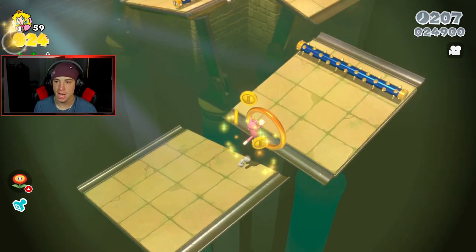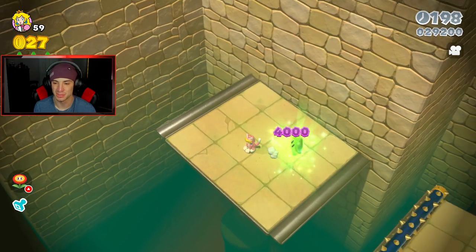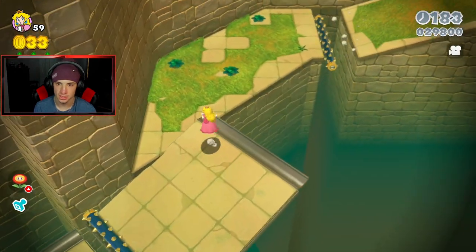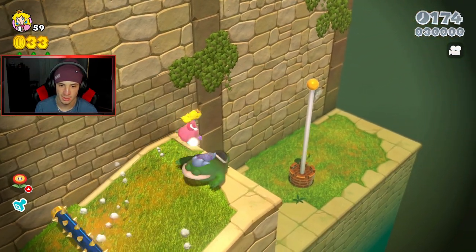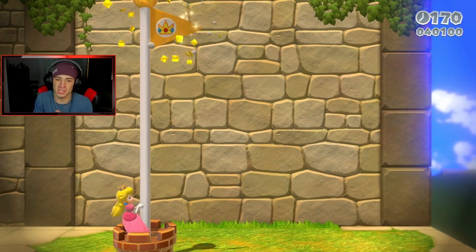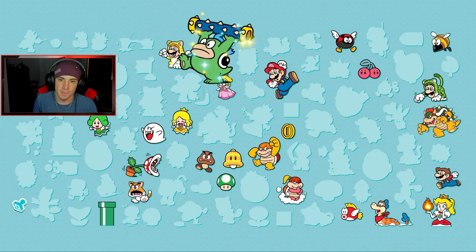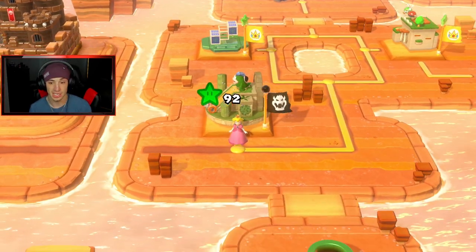Meow meow — my Gary impression. My friend does it really well, like on point, he should be the voice actor for Gary. Let's get thriving. Lost my cat suit — I really wanted that more than anything. Flawlessly doing everything right now. We only lost one life in the cherry switch level where I missed a jump. We've been recording about 20 minutes and should be able to get through this world in one video.